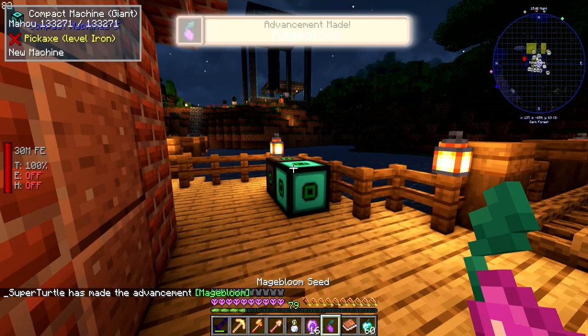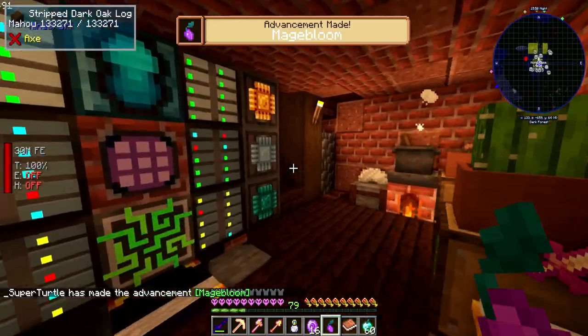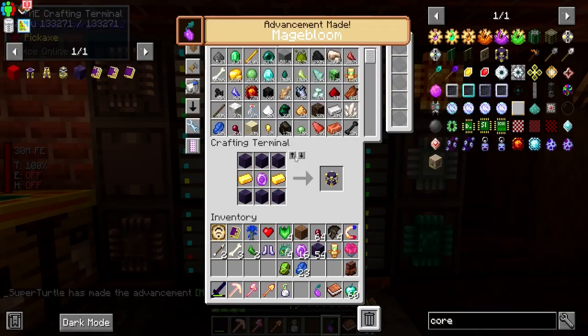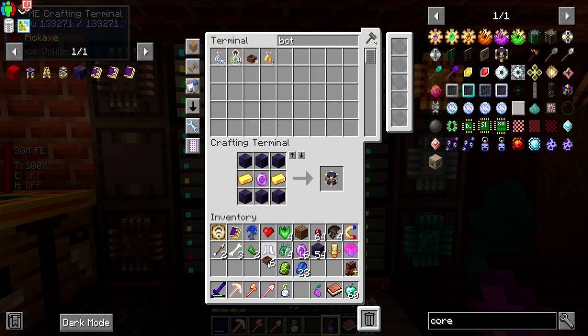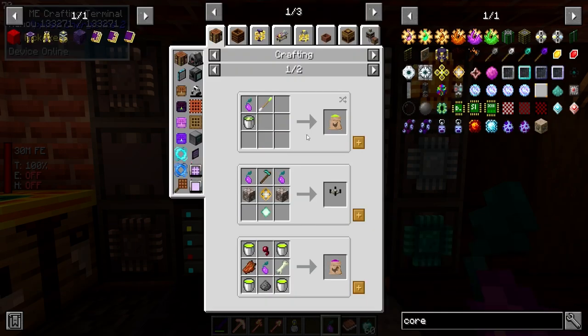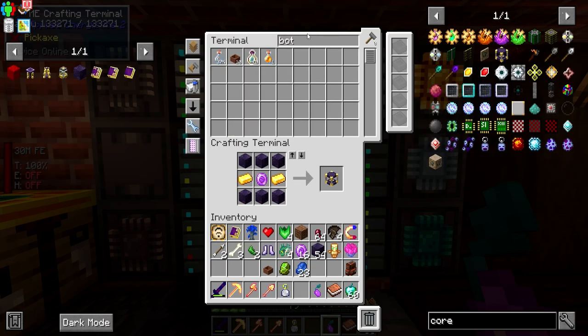Oh wow - holy cow, that is awesome! What an impressive mod. We're going with the botany pot for growing the magebloom seeds.